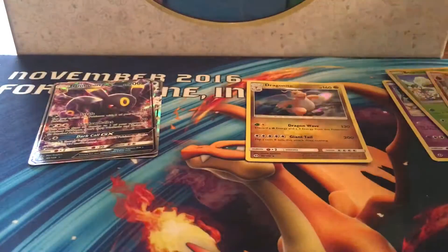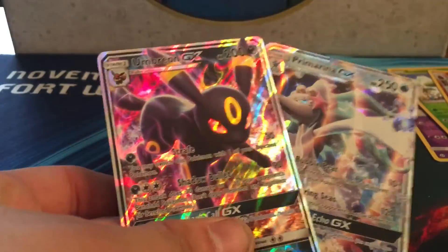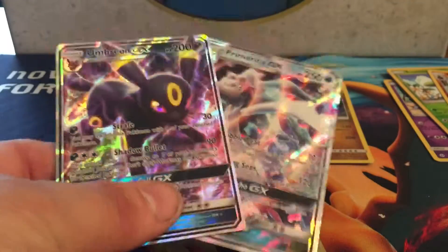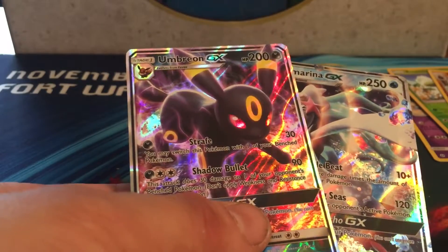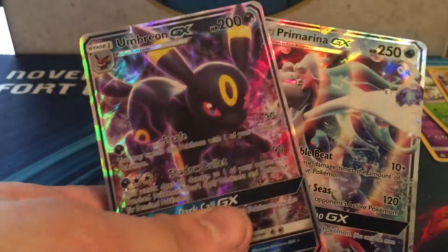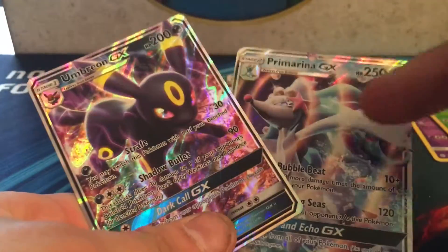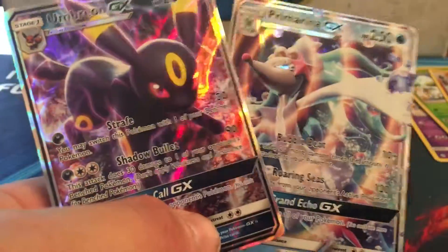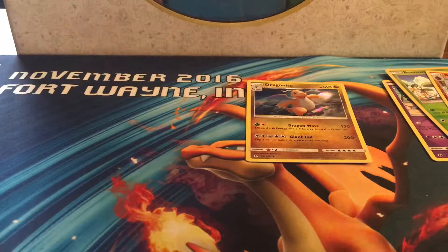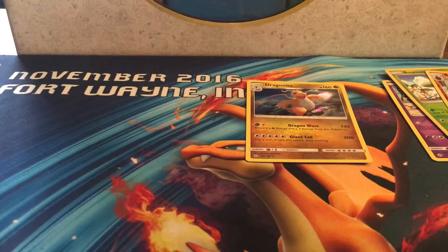So that's what we got! The highlight is pulling two GXs — Primarina GX and Umbreon GX. Getting two GXs in one box is above average since the expected rate is one. Look out because I might make a Lapras or Primarina GX deck as well. Anyway guys, please like, comment, share, and subscribe — thank you for your support and I'll have more content coming soon. Peace out!